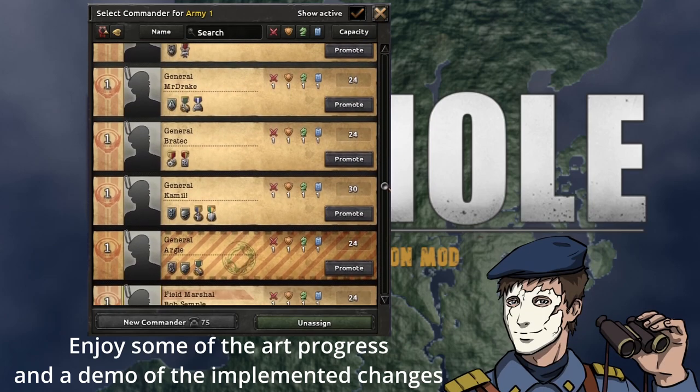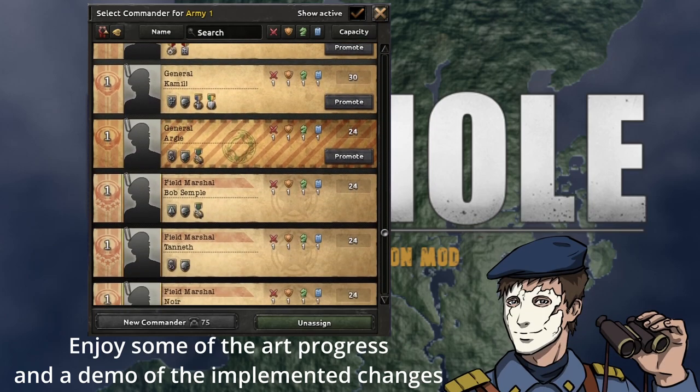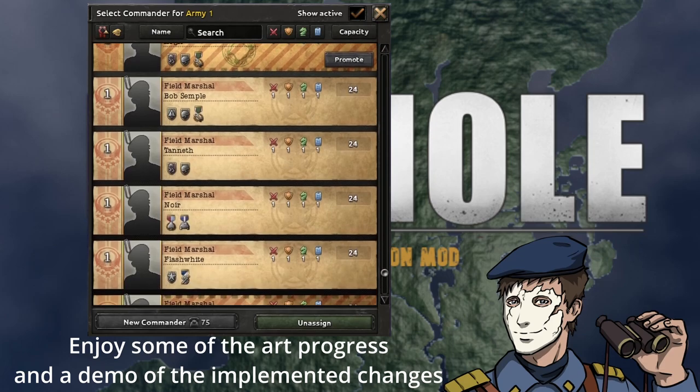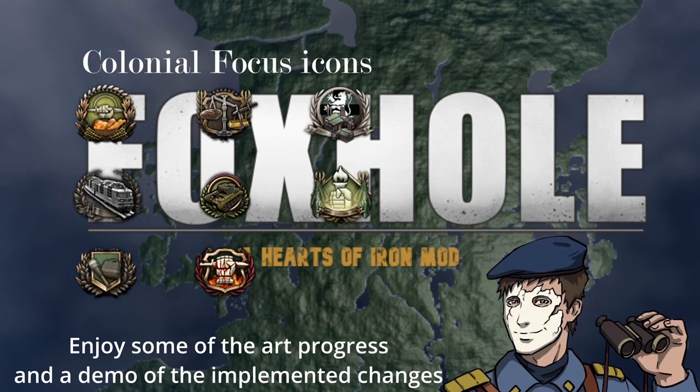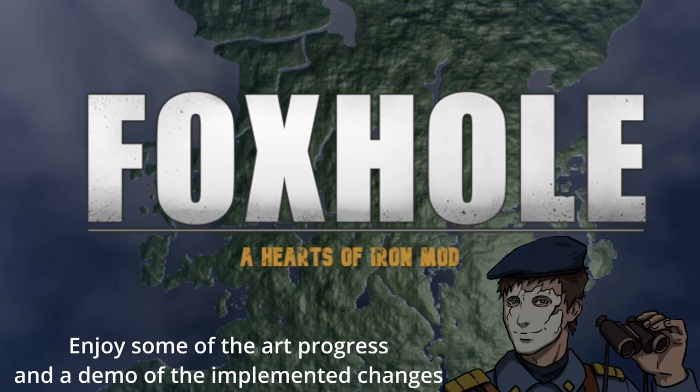While the programmers carry the functionality of the mod as well as implementation of the functionalities we want to see, these changes need to be represented visually. A relatively large amount of custom art and textures has been completed relative to the programming and implementation team. While a large part is completed, much of this is yet to be compiled, uploaded to our shared files, and then distributed to the appropriate devs for implementation. Progress is progress, and we are here for it.